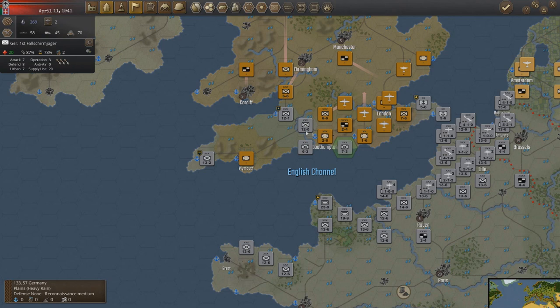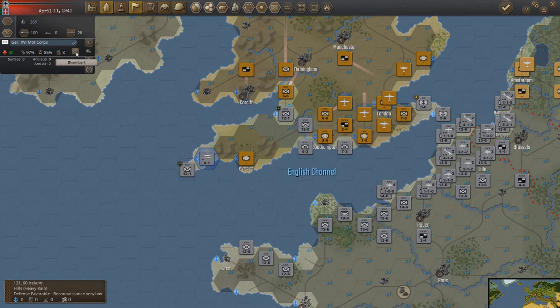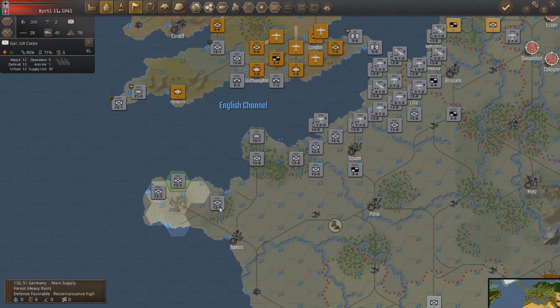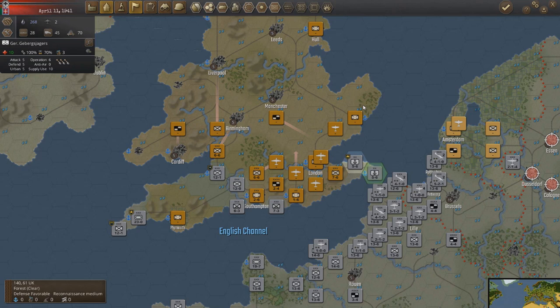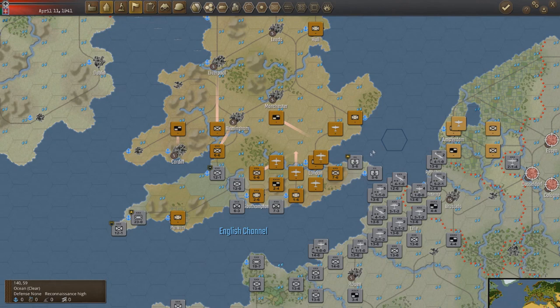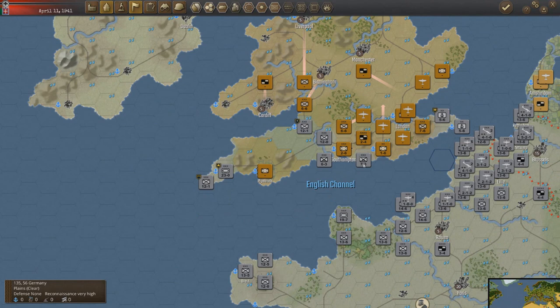Let's get the panzers over as quickly as possible. Marines will move up — or no, marines will stay where they're at. Wouldn't be a bad idea to redeploy them up north. We'll hold there, counter-attack with these guys — try and get the South Midlands area corps, destroy them and keep pushing.